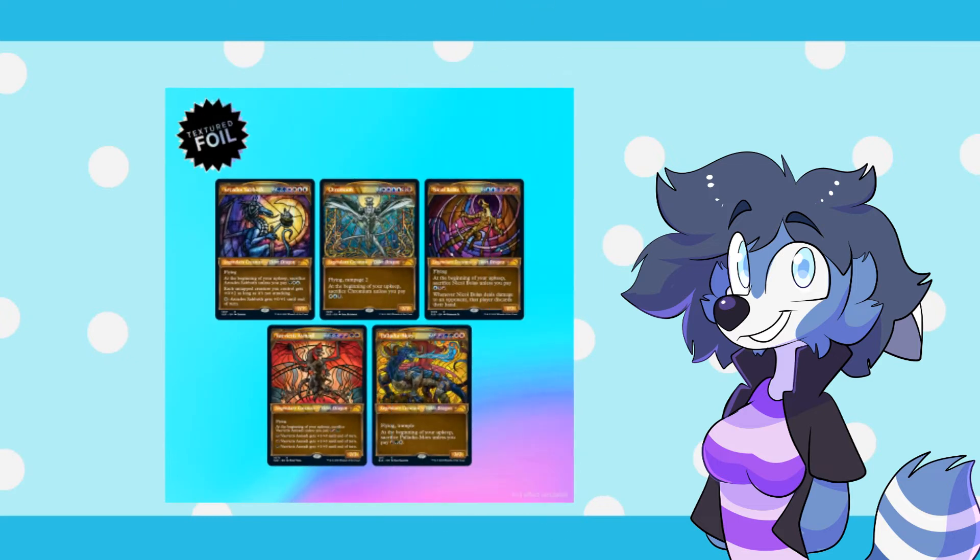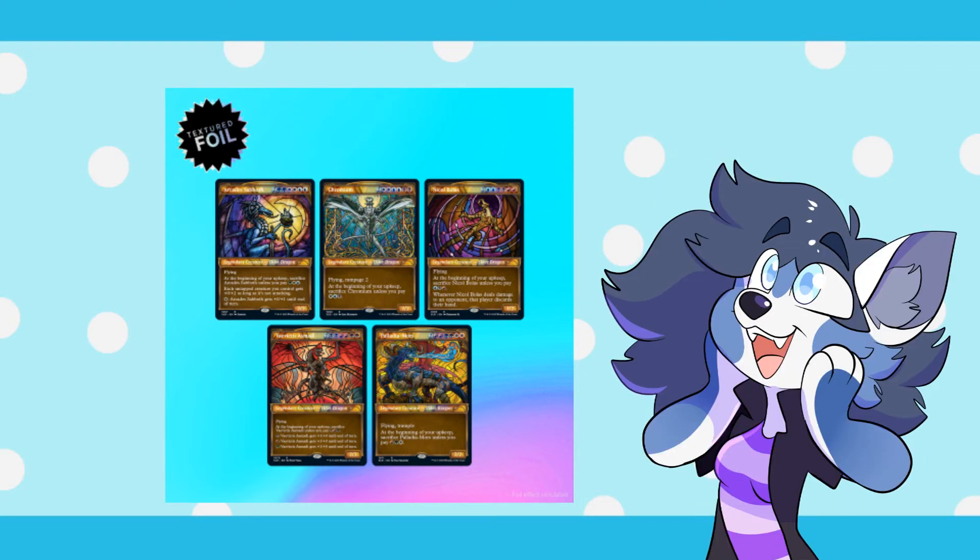The big one is the Showcase Dominaria United Textured Foil Edition. This contains five cards, and not just any five cards — it contains the original five Elder Dragons in a very beautiful stained glass style. I love the art of this. Just look at these.